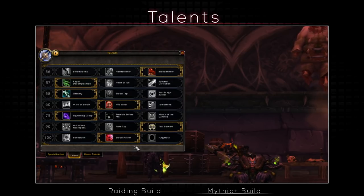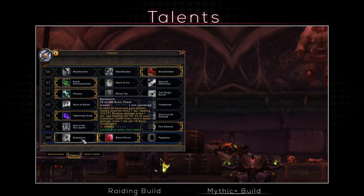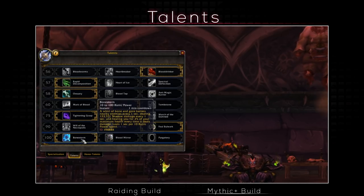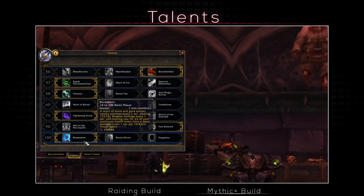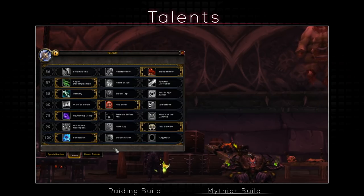On the last tier for Mythic Plus, Bonestorm is a personal favourite — working really well here. The sacrifice of Death Strike is fine since you'll be using it to hit multiple targets, really racking up the heal effect, and its damage can be great on big trash packs. Far more useful than the other two in this context, but useless in boss fights, so keep that in mind. The other two choices are fine if you don't want Bonestorm.